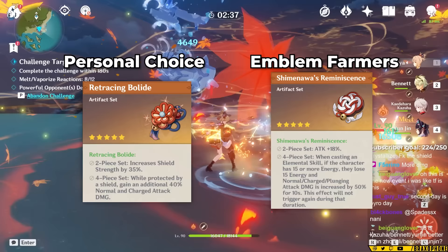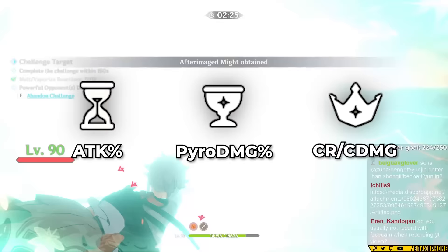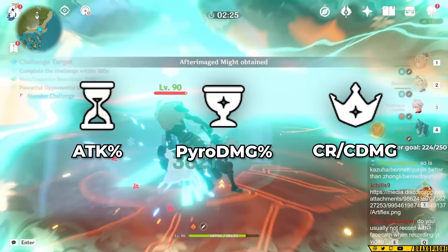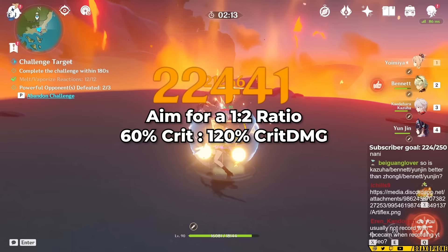Luckily for us, stats for Yoimiya are a lot easier. There's only a couple things you need to worry about. For main stats, most builds want attack percent, pyro damage, and crit rate or damage. Whether you pick crit rate or damage is going to depend on which you need to get close to a 1:2 ratio of crit rate to crit damage. You should aim for a minimum of 50 crit rate to 100 crit damage, and try to keep that ratio 1:2 — like 60 crit rate to 120 crit damage, 70 crit rate to 140 crit damage. As for energy recharge, it depends on the team, but for the most part you don't really need much.